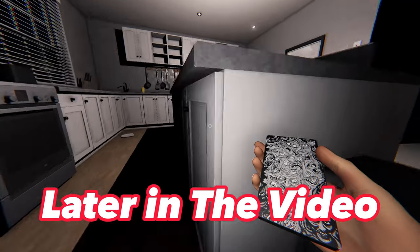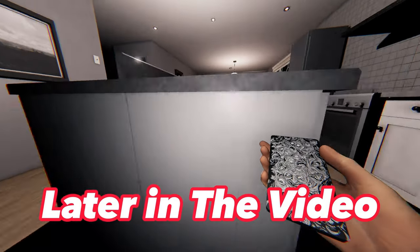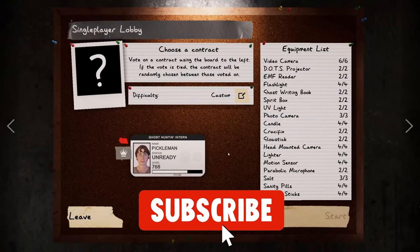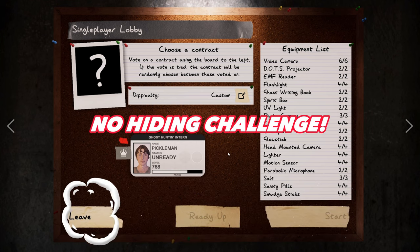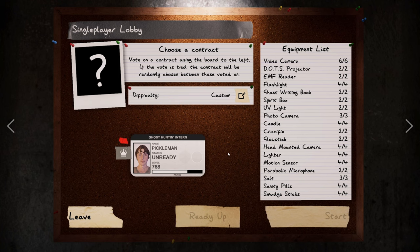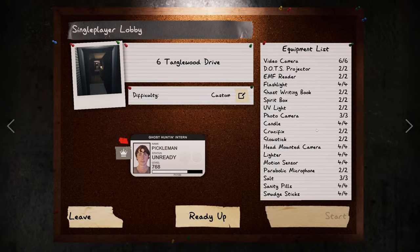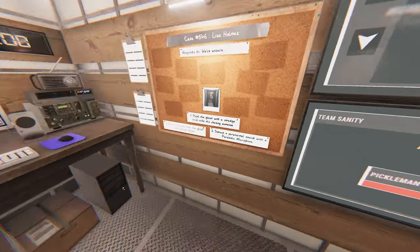Hello everyone, Pikmin here, back with another bingo day. Today we are going to be doing the no hiding places challenge in Phasmophobia. We have a professional preset with zero hiding places, so let's go ahead and hop into our very first game. We're going to go for Tanglewood as that is one of my favorite maps, so without further ado, let's hop in. All right, we're in.